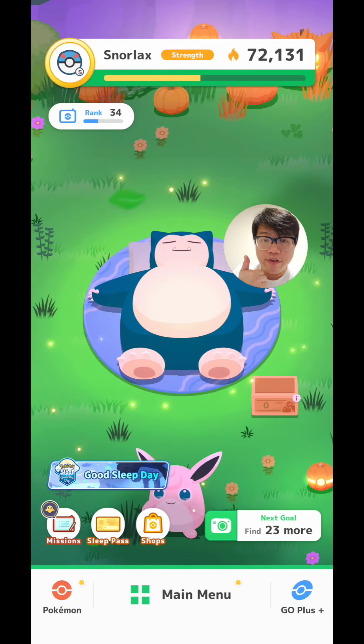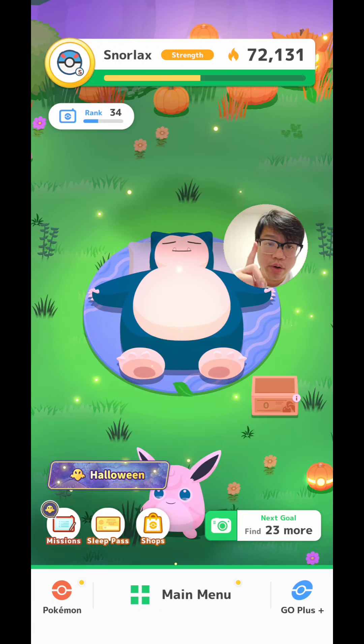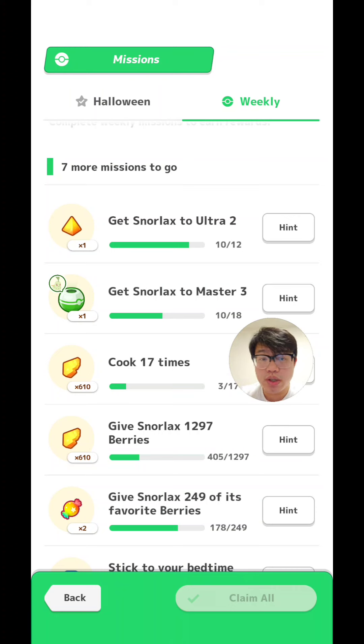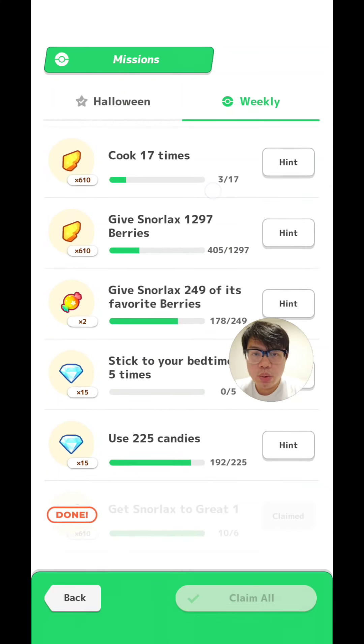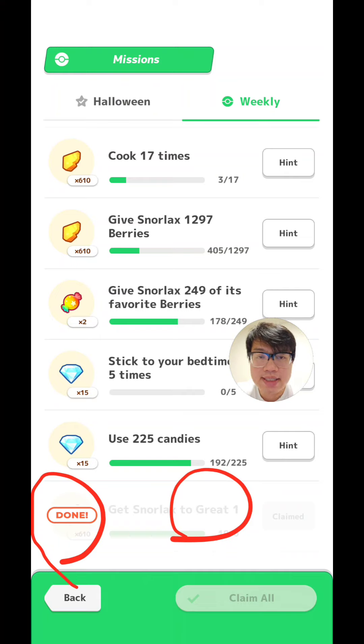Other than the favourite berries and the dishes that re-roll every time you use an easy ticket, there's one more thing that changes — the things in the missions tab. On a regular week, if you were to use an easy travel ticket, the only thing that will change is the Pokemon that comes out of the incense, even if you re-roll the same area. However, any mission that you've already completed — say you got your Snorlax to Great 1 before you use the easy ticket — the mission will still remain completed after using the travel ticket. So you can't double up on weekly mission rewards by using the easy travel ticket.